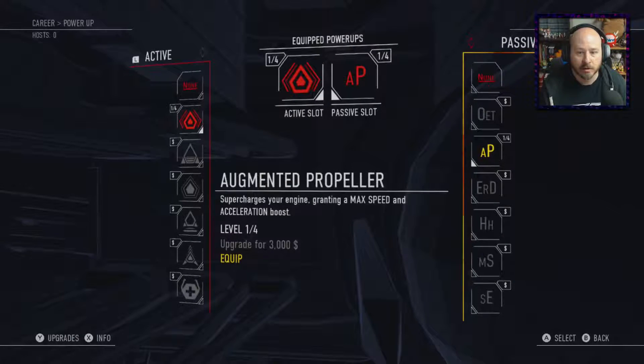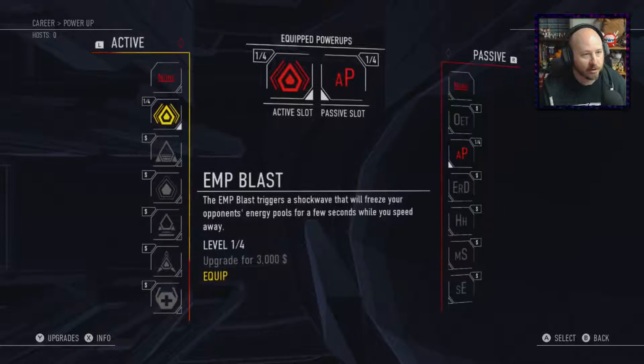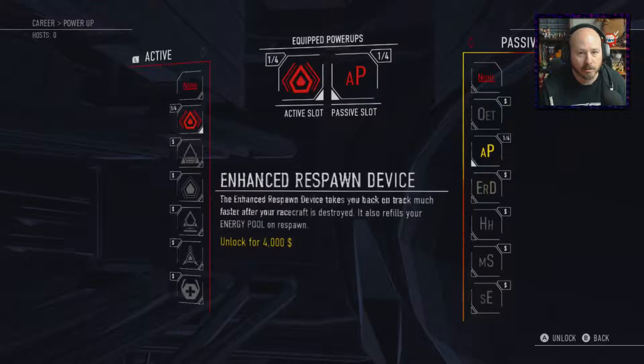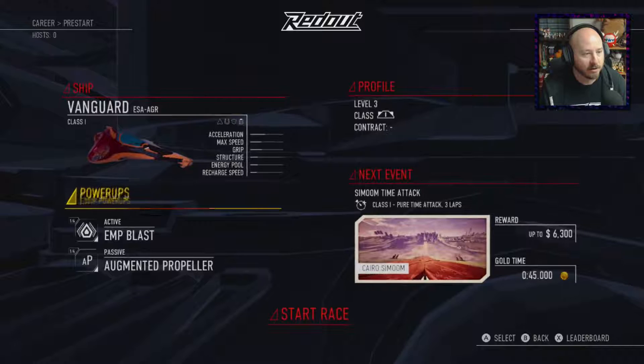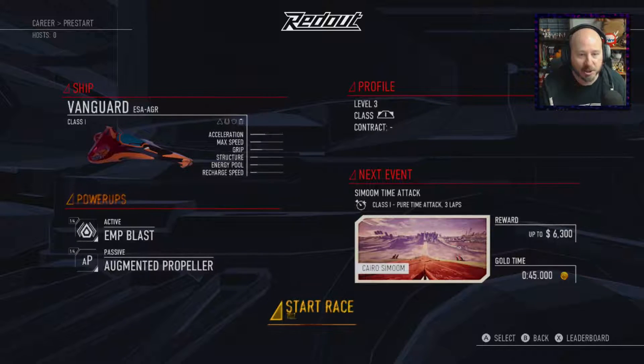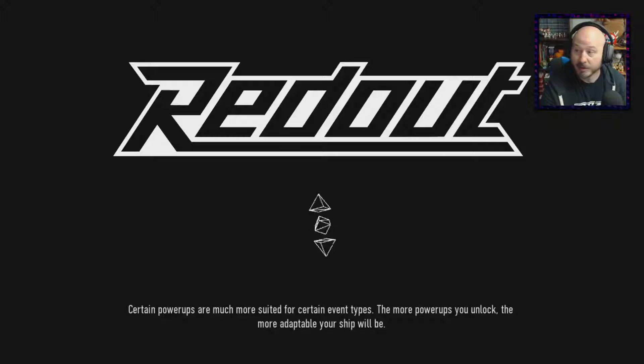So we select that and hit back. There we go, we got it selected. The menu's a little confusing, but I think I got it figured out. You select one, but for some reason the first time I did it, it didn't select the one I bought. Either way, it's selected now. Let's jump into the next race and see what we're going to do here.